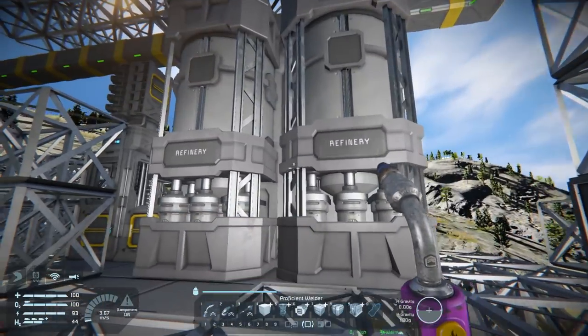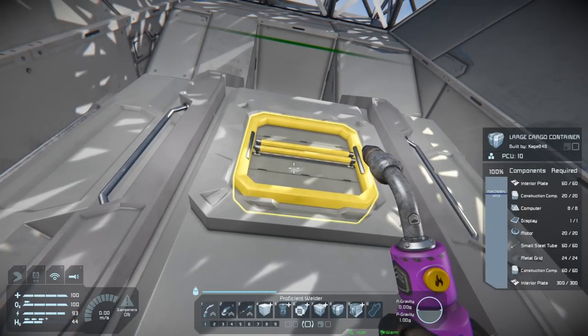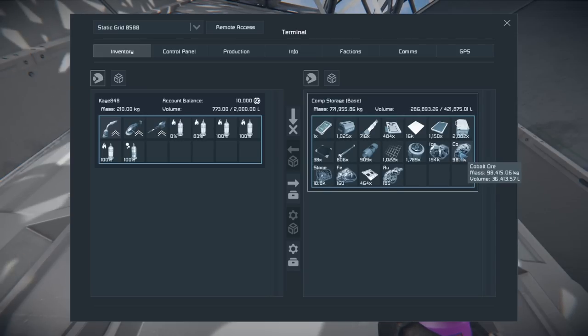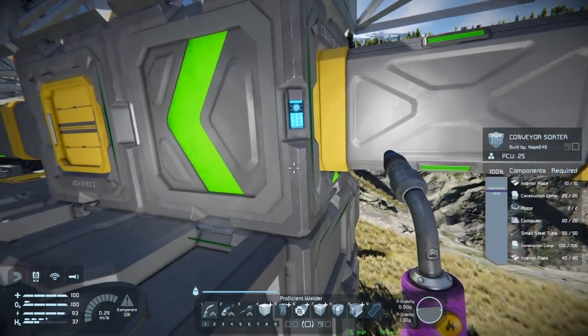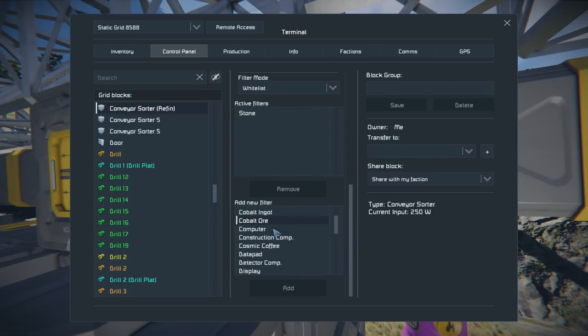I put a second refinery — they're connected right here. The problem is one of my ships got a bunch of cobalt, and cobalt is really slow to go through the system. That's like 98,000 cobalt, which is going to take a year. Right now I have it set to only take stone, not any ores at all. I'd like it to take iron ore but not cobalt ore. Actually, there is an easy way to do that — let's go down here to iron ore and add it. Now it'll just take iron and stone.